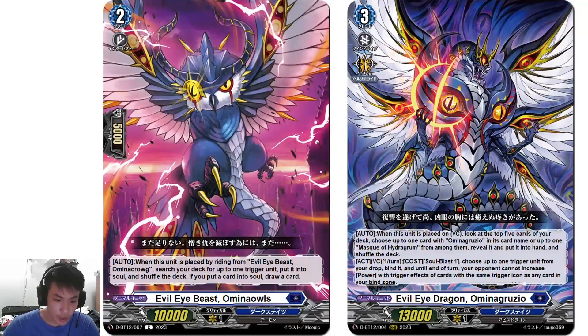The Grade 2 is Omina Owls. On place from Omina Krog, search your deck for up to 1 trigger unit, put it into soul, and shuffle your deck. If you put a card into soul, draw a card.